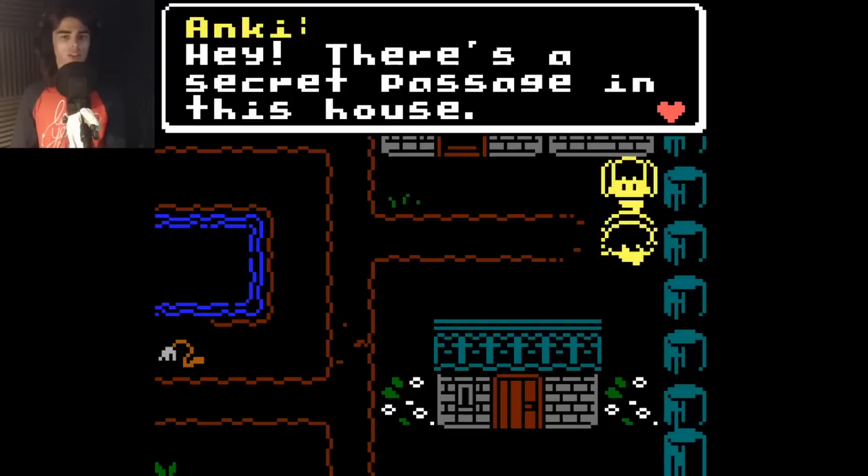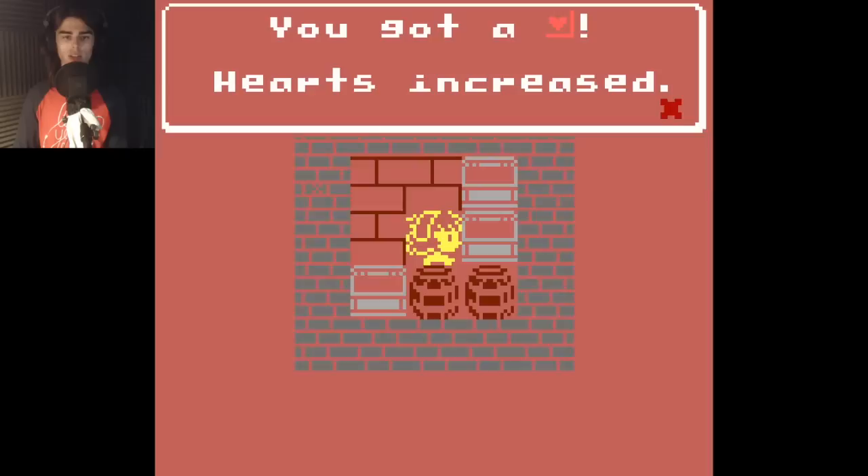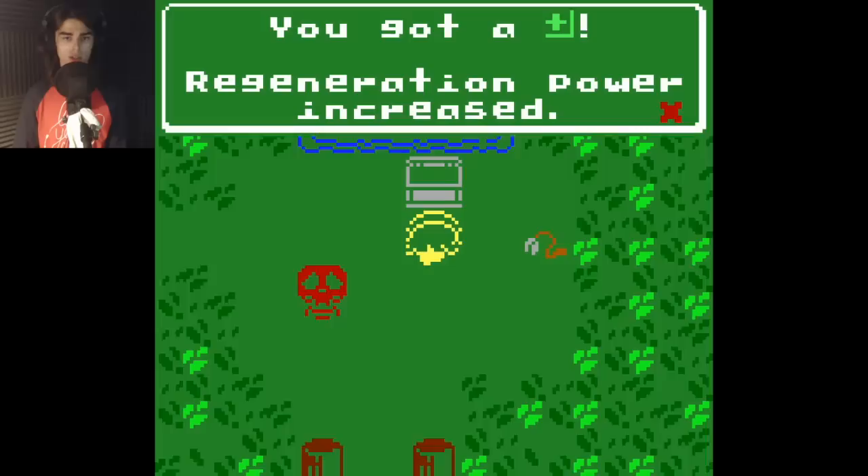There's a secret passage in this house. I mean, it's a pretty obvious one, but still. Oh, let's check it out. Ooh, that is cool. It wasn't so obvious. I got a heart. Out we go. Secret Grove. Let's go in this chest first. Regeneration power increased. Cool. Pretty solid introduction so far.